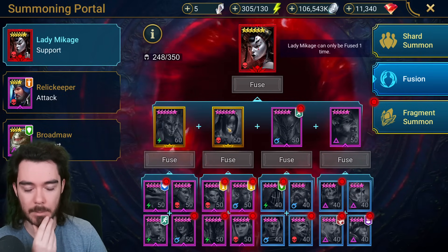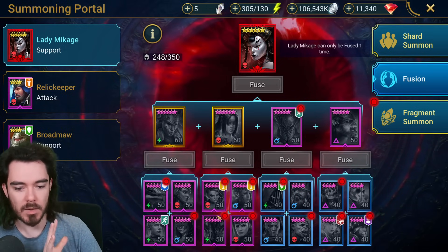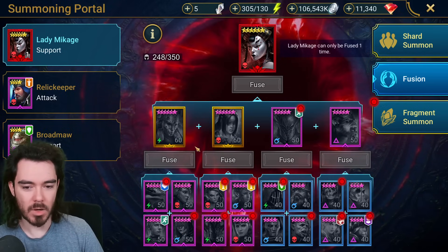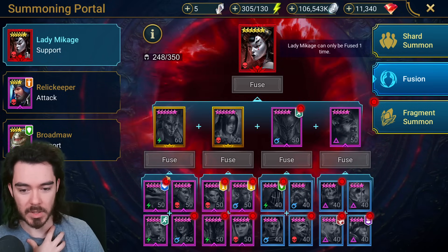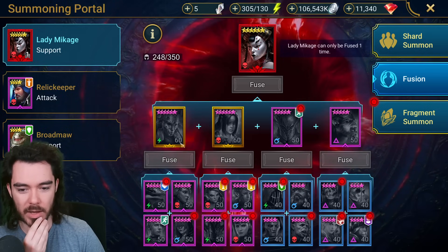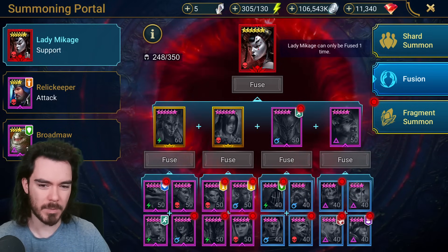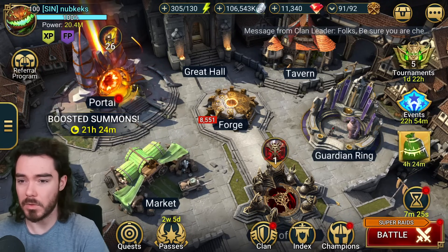If you do this whole thing you would get both legendary champions needed to fuse Lady Makage — I talked about this yesterday. Fusing four epics into a legendary is really, really good value, definitely worth doing. So I would definitely be trying to get these four epics. I would not want to fuse Kyra into Makage without fusing a Kyra here first, because you'd lose the opportunity. That's just good for faction guardians and having the champion.